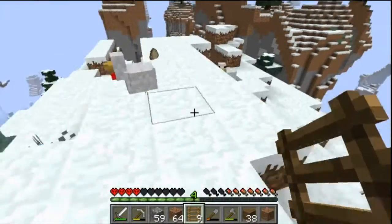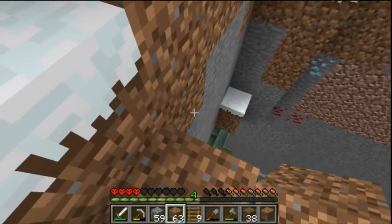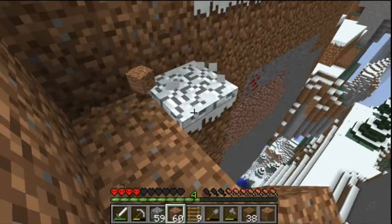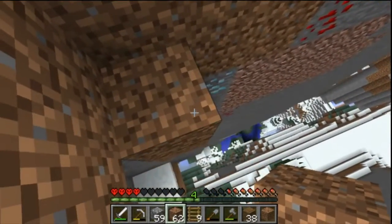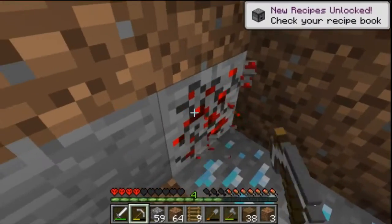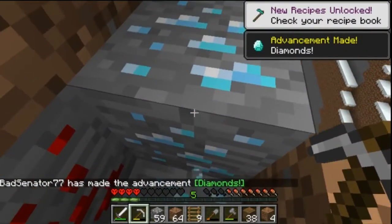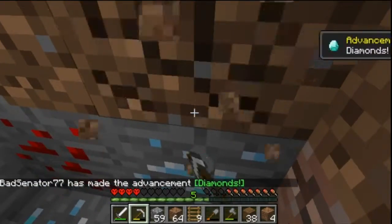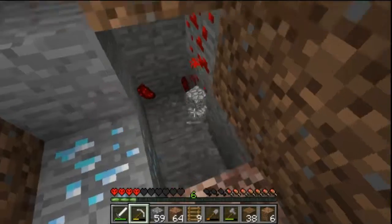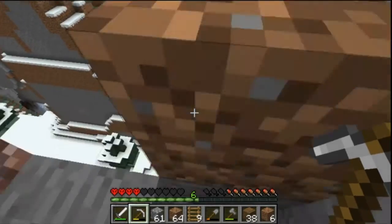We got diamonds! Okay, that's enough for the jukebox, and we also got redstone which is good enough for the redstone dust and the redstone lamp we need. We may have just found the jackpot! Let's mine this up — at least two diamonds, oh my goodness this is amazing. Now I have at least five components. More redstone — yes! All we need to find now is gold. Wow, that was a very lucky find.